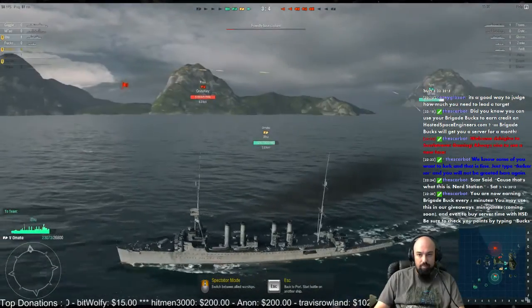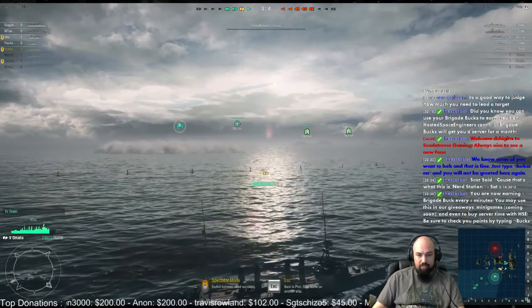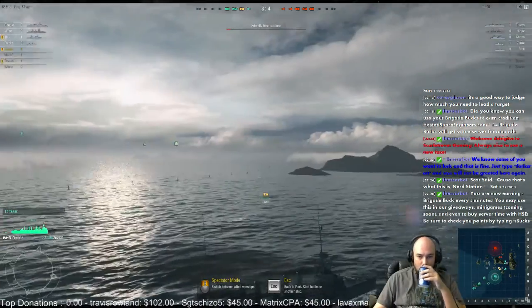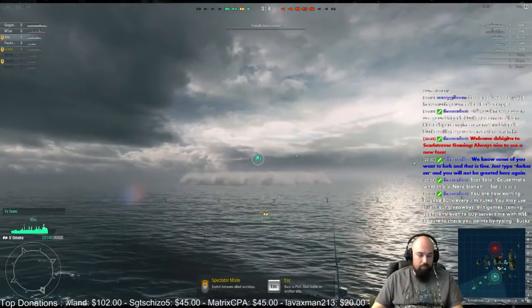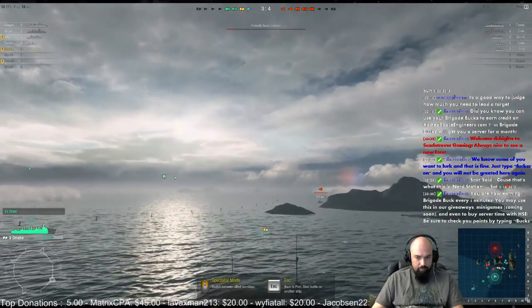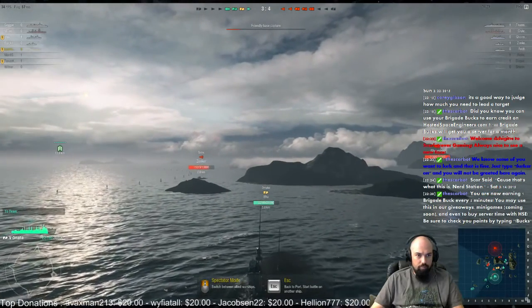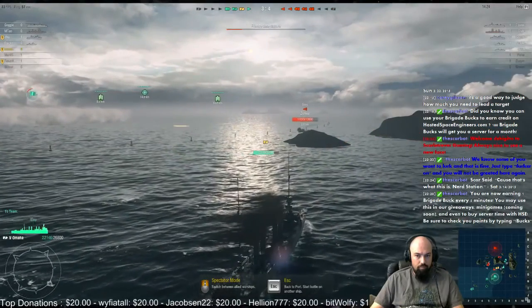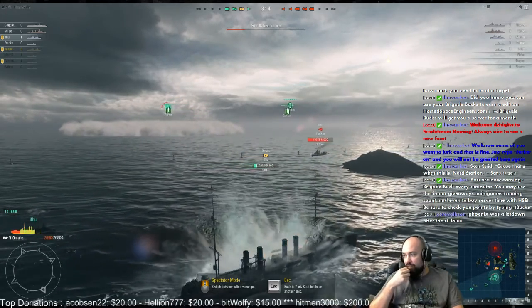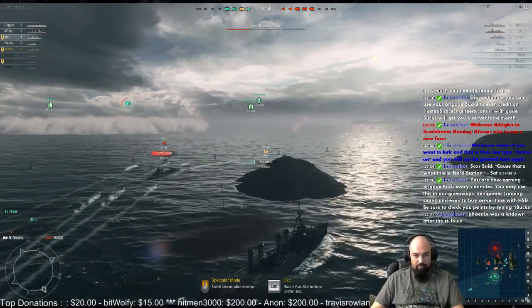The Gremyashchy — is that the Fusa? The Gremyashchy is the cheapest pay ship, right? The $30 one? I think so. That was the one I was looking at getting if I was going to buy in. It's a good ship — it's got four guns instead of two. Flory says Phoenix was a letdown after the St. Louis. Yeah, I thought it was going to be better. These guys were talking it up, but maybe once I get the upgrades on it, it'll be better. Right now I'm not feeling it, honestly.